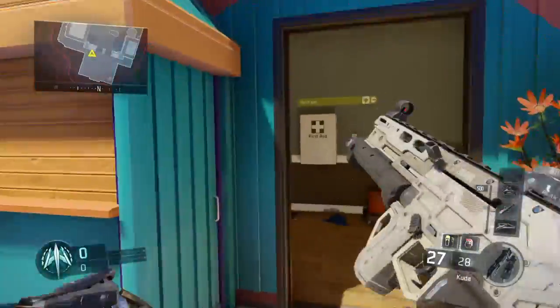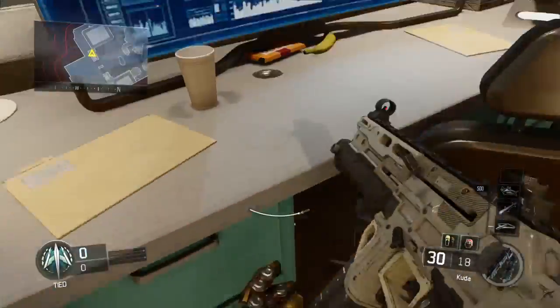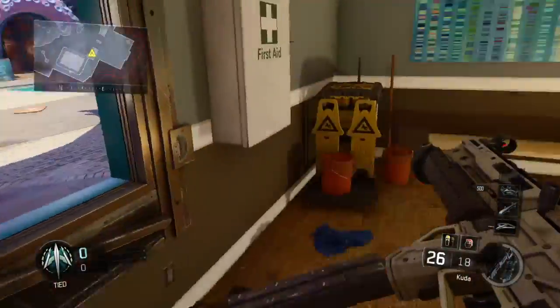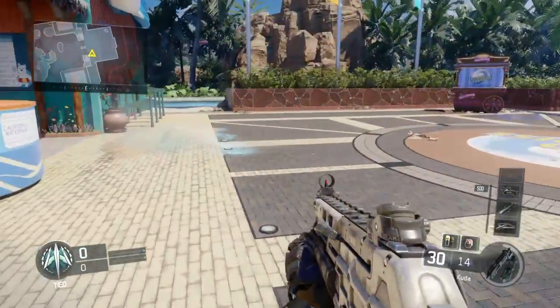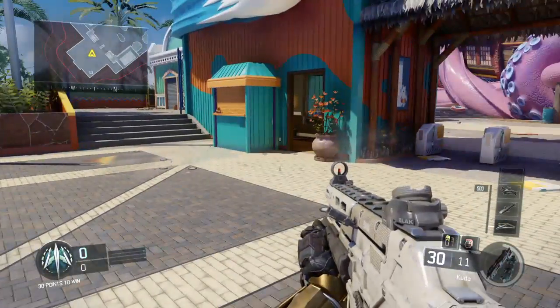You just want to spawn at the entrance, go left, and that's where the chocolate bar is. I don't know if there's a chocolate bar on every map or just one every DLC, but that's literally the location of the Dr. Monty chocolate bar.